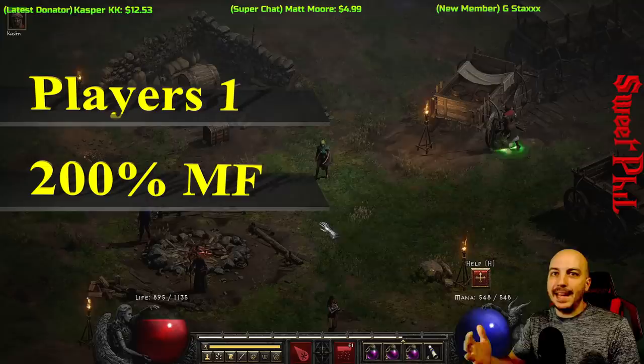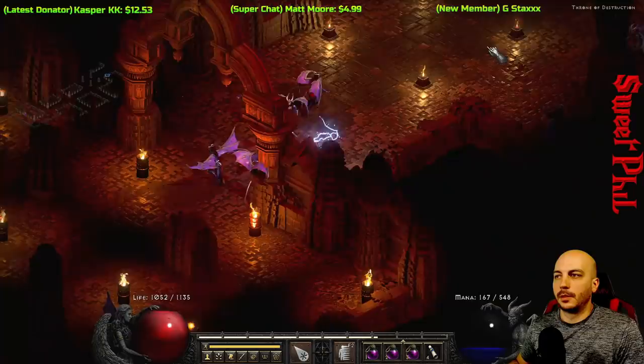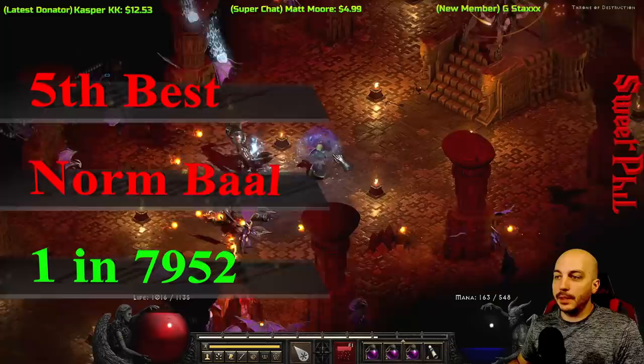If you're going to be running content trying to get better items, you're going to have magic find on your character, but not everyone has 800 magic find. I assume a lot of people have some magic find, so I'm going with 200 magic find, and the drop chances are for players one difficulty.